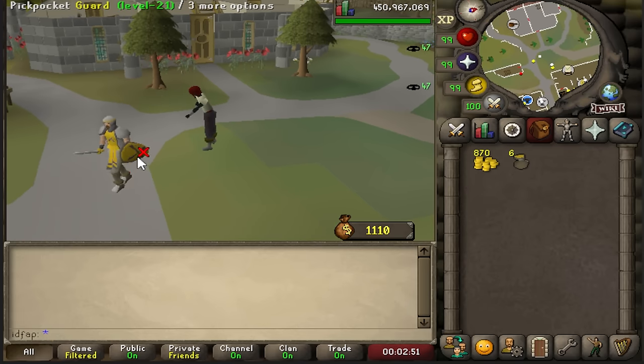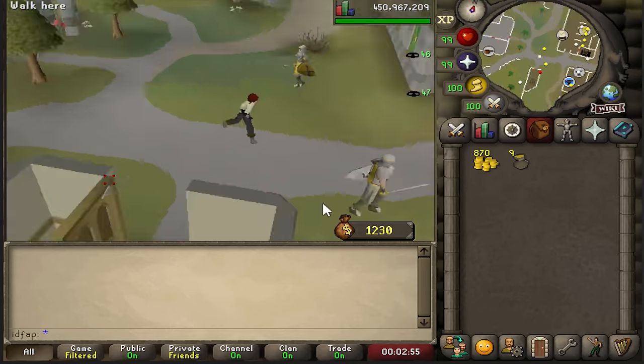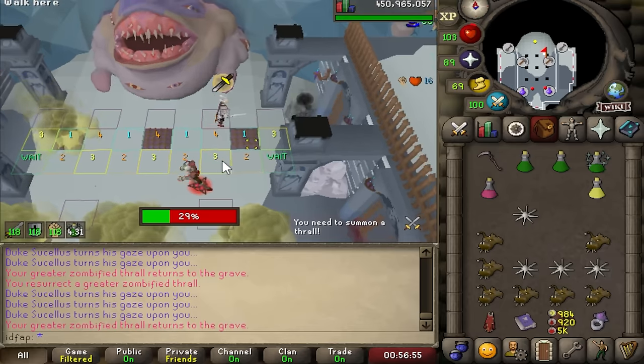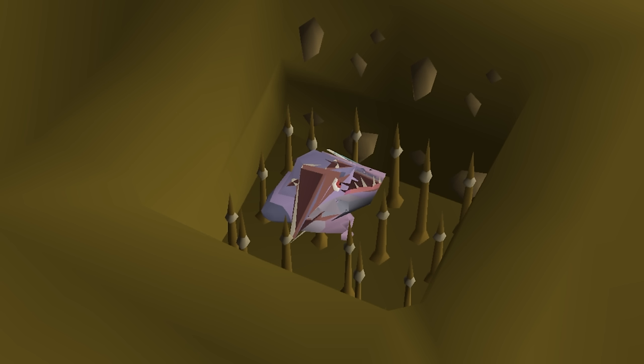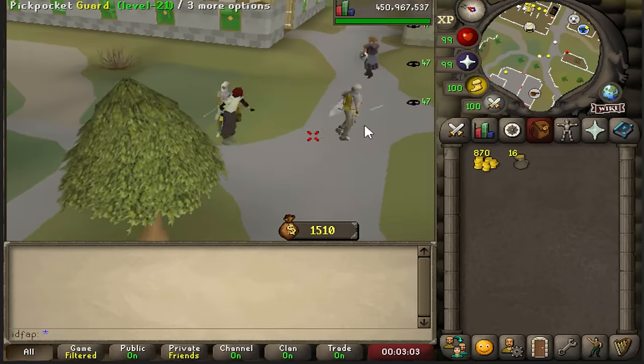Welcome back to In Debt For A Pet, the RuneScape Challenge Mode series where my bank is at stake whenever I get a pet. It's rebuild number three and today we start off with zero GP. I lost my third pet challenge, which was to kill the awakened duke in only three attempts. My bank value was 1.2 billion and now it's fallen. I lost everything. The In Debt For A Pet challenge pot once again grows larger. It's time to run it back.